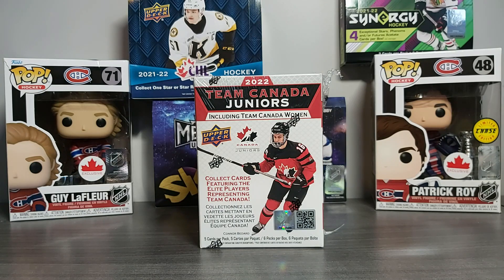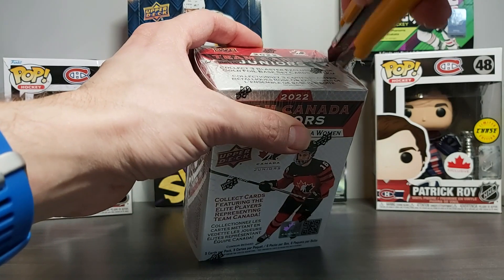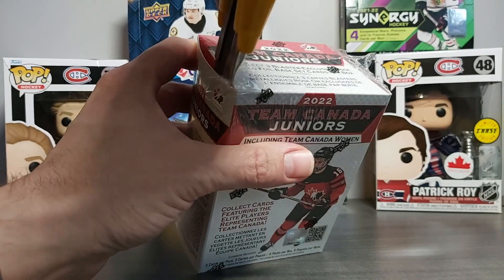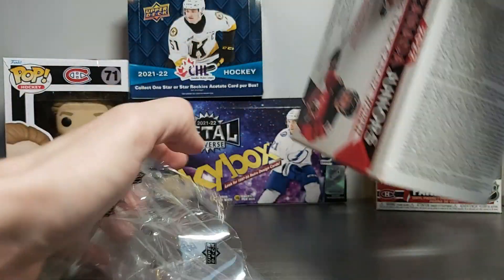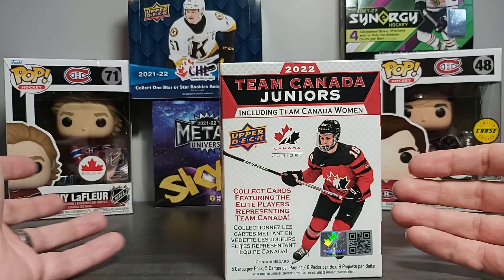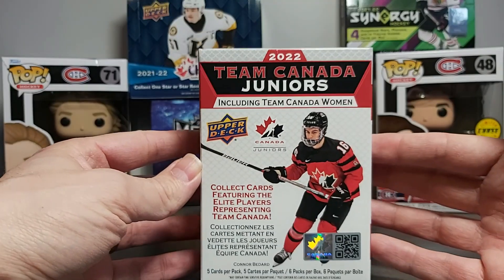Hello and welcome back to Occasion Cards. Today we have a new product — Team Canada Juniors, but it's the blaster edition, not a hobby box. You've probably seen the prices of the hobby box, which goes from $300 to $360 a box — a big increase from last year where it was $175 to $250. Originally, Team Canada Juniors boxes were selling for $85 to $115, so it's been a big increase in price.